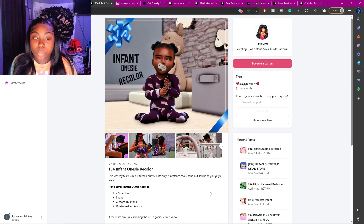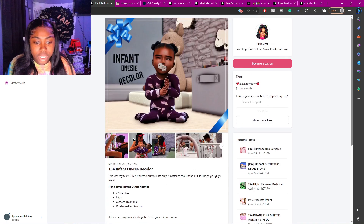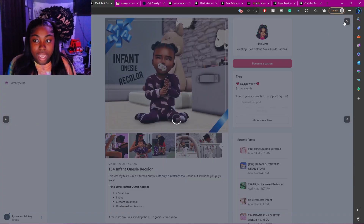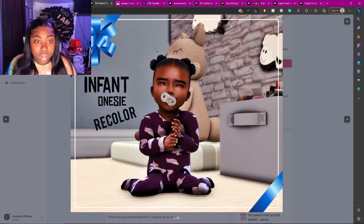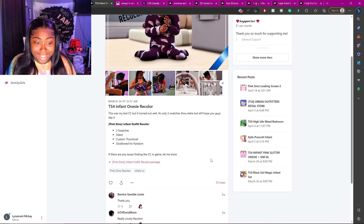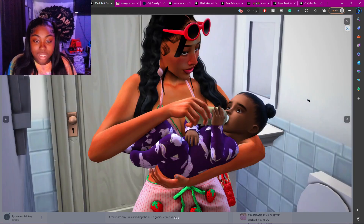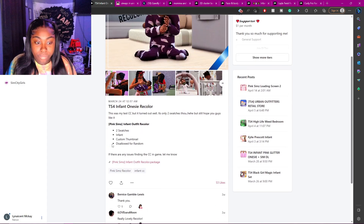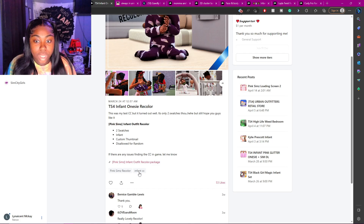The next one is a onesie recolor. This is a onesie that's in the base game but with a recolor done on it. If you want any cute onesies for your infants, these are some cute ones. There are two swatches — a purple swatch and a white and pink swatch.